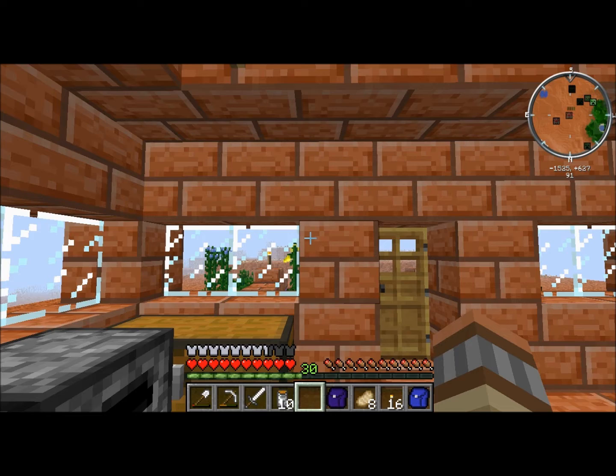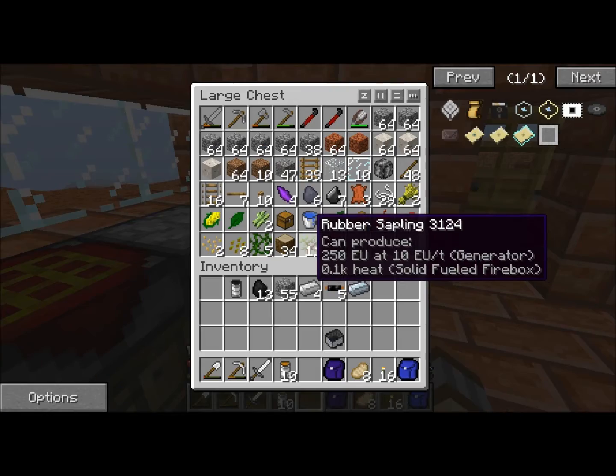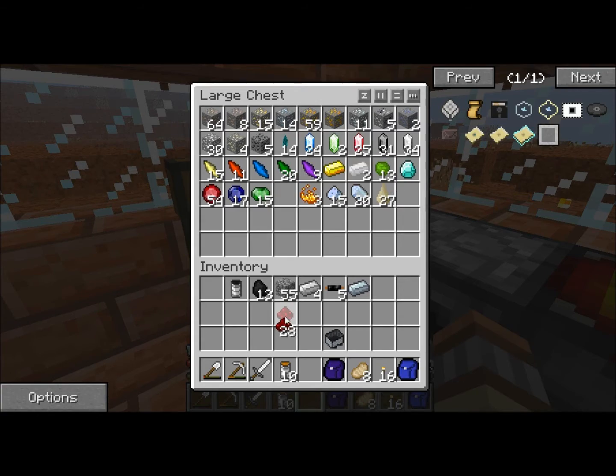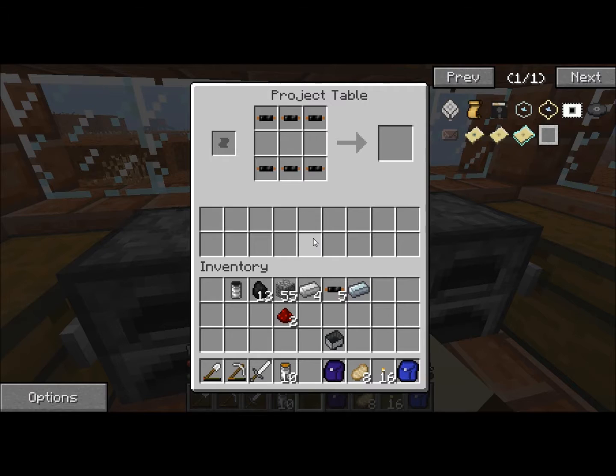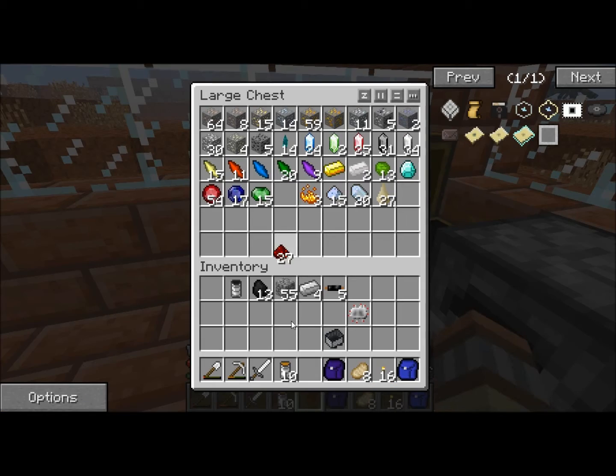We'll get indigo dye from those flowers. We are in fact going to need some red steel. This also works with silver too, and electrum — I will be using that later, but for now redstone will have to do.